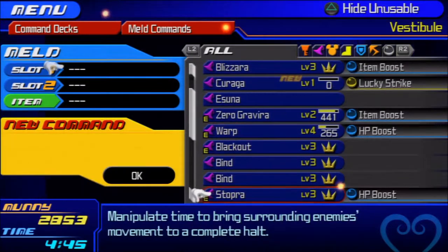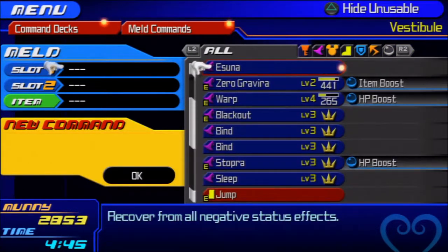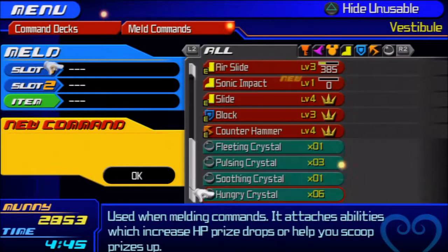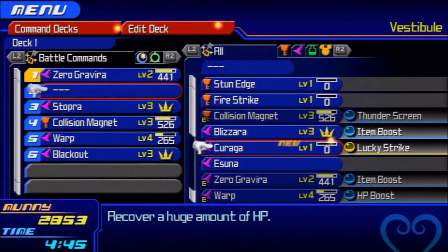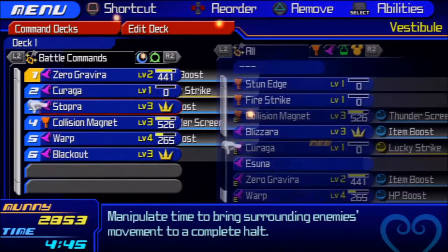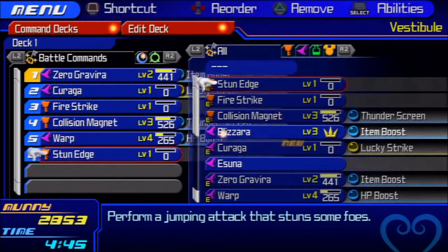What else can we meld? Anything else I can meld, or was that it? I was really hoping I would have at least one more thing to meld, but better to have one thing than no things. So let's just put Curaga right where that was — bam. And then can we switch stopper or anything? Fire strike? And then we can get rid of blackout for stun edge — not bad.